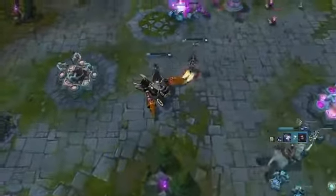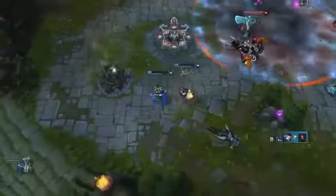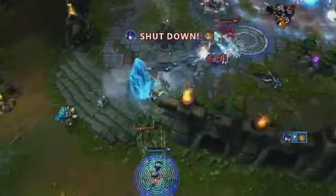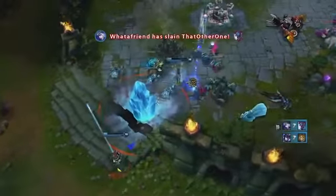Late game, Ash becomes a nearly uncatchable kiting machine. With enough attack speed, she can hold any enemy at bay nearly indefinitely. Here, Trundle makes a futile attempt to chase down Ash and Orianna, but can't make any headway thanks to their combined slows.